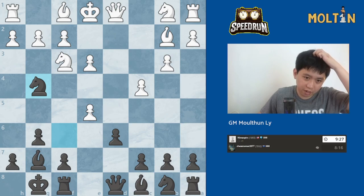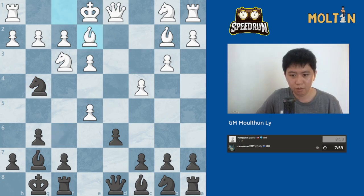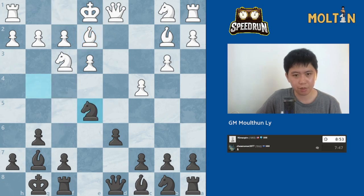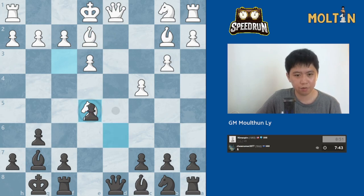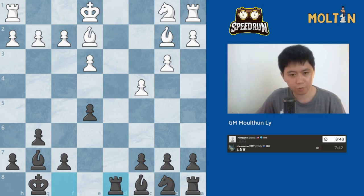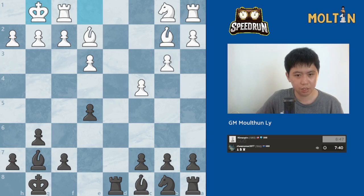Just to get this e5 move in. So we have the move bishop to e2. We can play knight c6, we can play knight d7, or we can just recapture the pawn. Let's just recapture the pawn. We take back with the pawn. A queen trade should be fine for us.